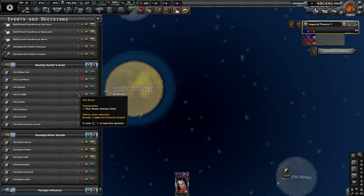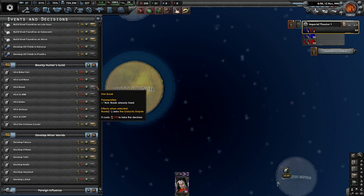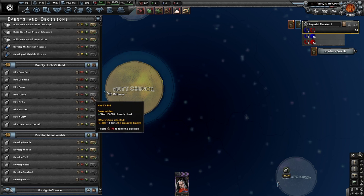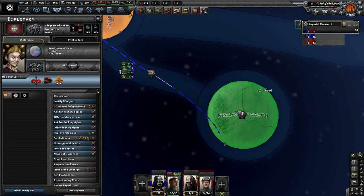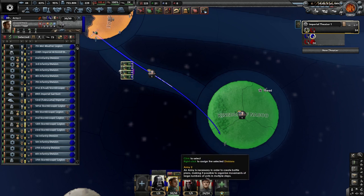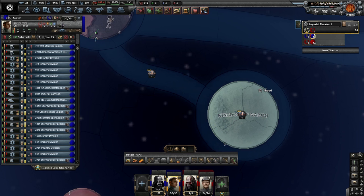Fantastic — we can hire bounty hunters, so we can get Boba Fett, Cad Bane, Bossk, IG-88B, Embo, Zuckus, Forlom, and the Crimson Crosshair. I can't believe it — we've just had to withdraw from the Kingdom of Naboo. That's fine, I will come back for them later.